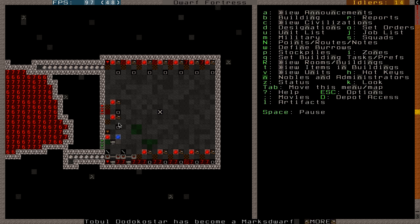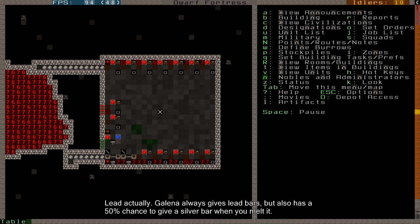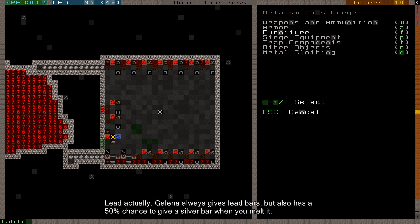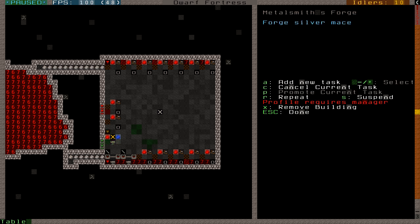One charcoal to melt one galena ore into silver, or whatever else it was - tin or something. That's step one. Then you need to forge something with the ore you have - let's say I have some silver and want to make a silver mace. That would take another charcoal to create the silver mace. Every step of the way using normal outside forging takes charcoal. So you have to make a wood furnace and make tons and tons of charcoal - you want stockpiles completely filled with it. But you don't have to do that - that's why we have magma forging. Magma forging just removes the need for charcoal.